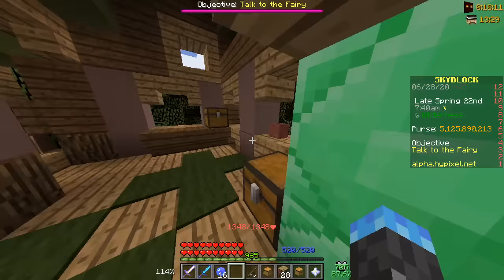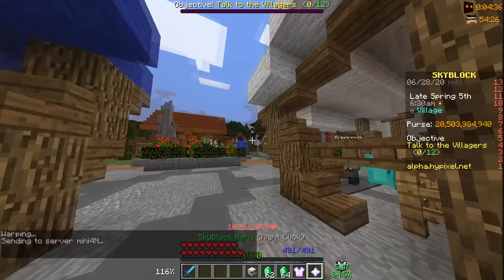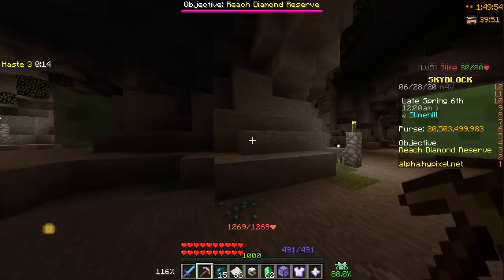I tried looking everywhere for an enchanting table. Romero's house? No. The wizard tower? Only four business days left. My father's gaze? No, the only thing there is disappointment. I desperately tried getting Fortune 1 from the basic enchanting table. Nothing. Next, I tried just being more efficient at mining. I can buy a Stonk from the end — the fastest pickaxe in the game — should increase my speed by a lot. But then I realized it's gold, so it can't break emerald.